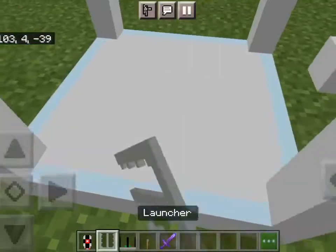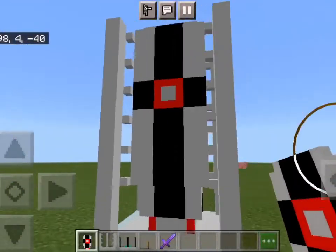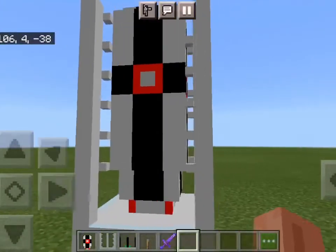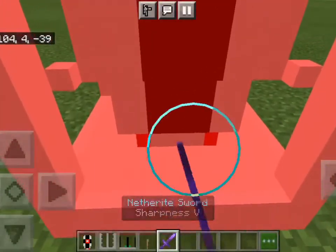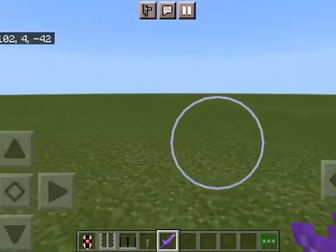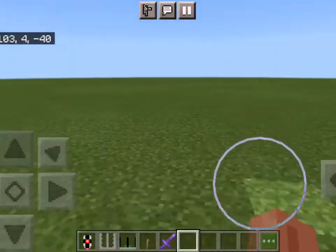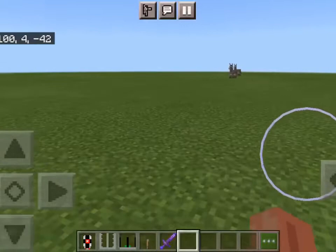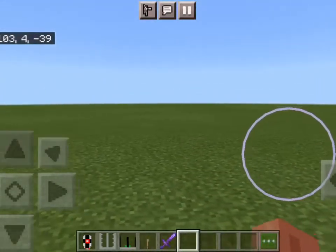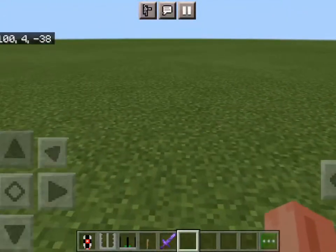Today I'm going to be looking at the Missiles mod, which is — as you can see here — that's the missile. It's basically exactly what it sounds like. You will launch missiles at different targets, which is tons of fun. You can also get these in survival, you can build everything here. Downloading all of this can be done in the MCPE add-ons app. Just go in there and follow the directions. It's very easy to download and it's tons of fun, so I super recommend it.